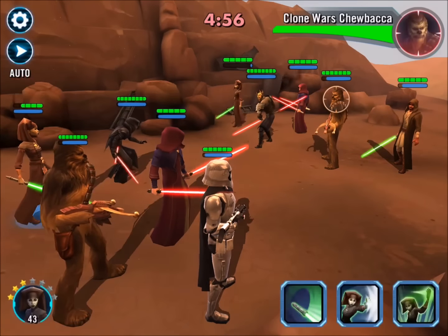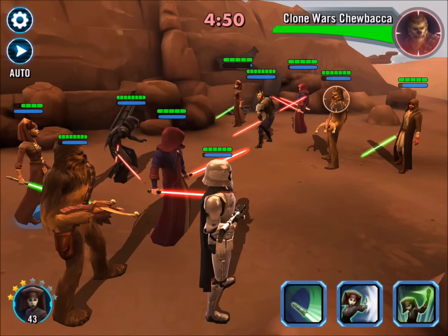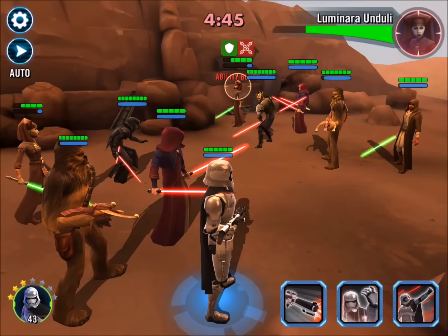Seeing a little bit of the team, I'll show you how it works. Not quite a mirror team but they've got Chewbacca, they've got Luminara, Darth Sidious, and their heals are basically going to be the Jedi Consular and also Luminara.